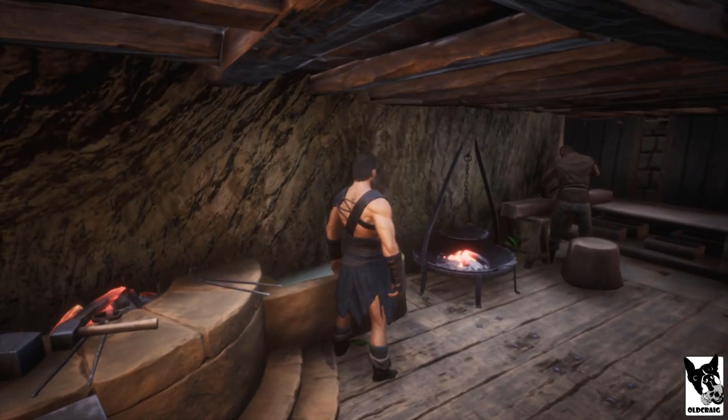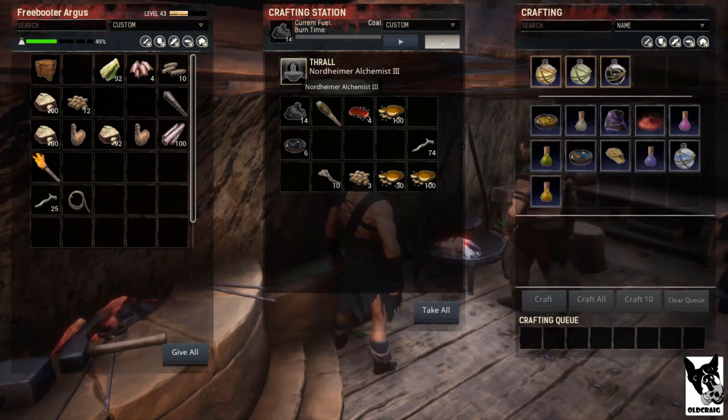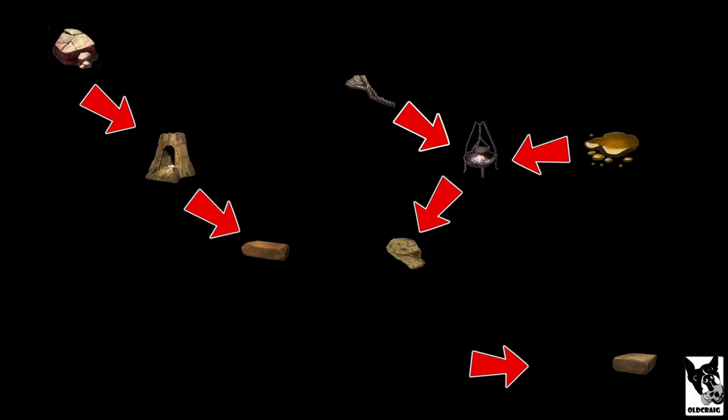The final step to get stone consolidant is to bring your twine and your ichor to the cauldron. Place it into the cauldron and fuel it — in this case, coal is used to fuel the cauldron. After a short time, you'll have your stone consolidant. You now have all the ingredients to make hardened brick. Take the brick and the stone consolidant and place them both into a furnace. Turn on the furnace, and after a short amount of time, you'll have hardened brick.